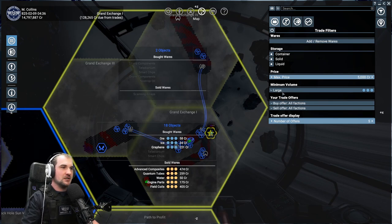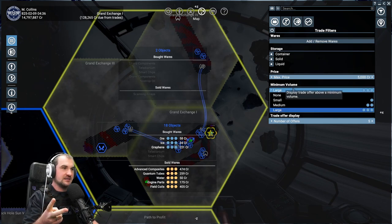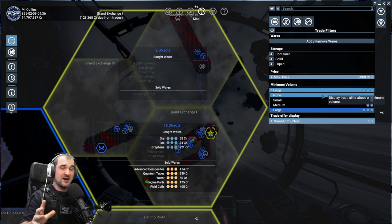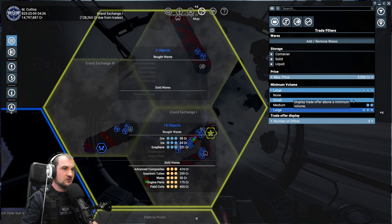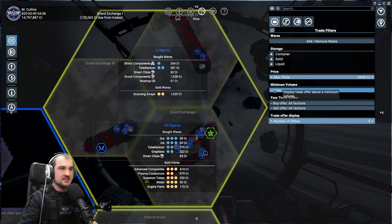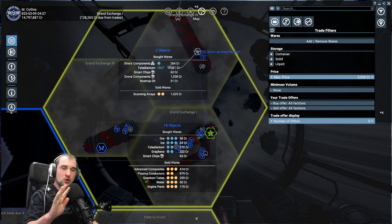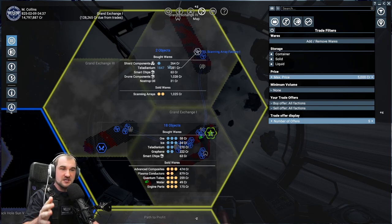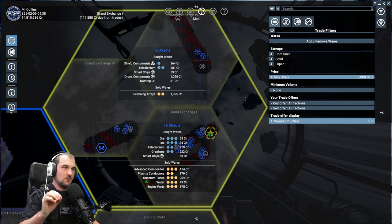You have two more options where you can search for stuff, and that is by minimum volume. You can say that it doesn't matter how much stuff there is — so if you're searching for anything just to buy it, you go with none. You can also filter trade offers by minimum, medium, or large volume. I just selected none, so that way I get all the best prices for selling and buying regardless of the amount of that ware in this specific area. That's the most basic part.